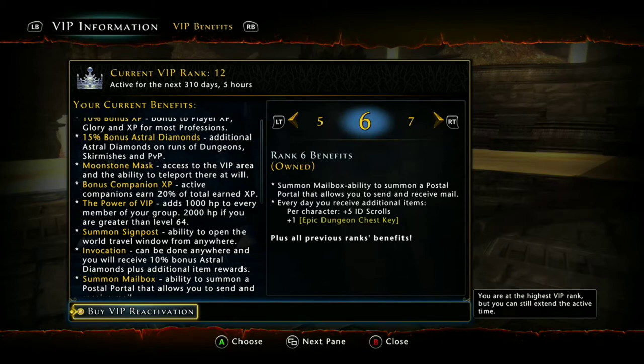And in our future videos, you're gonna be spending a lot of time headfirst into your mailbox. So rank six may look like it has nothing to offer, but when you can summon your mailbox anywhere, that'll help a lot.